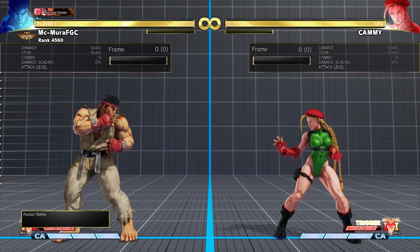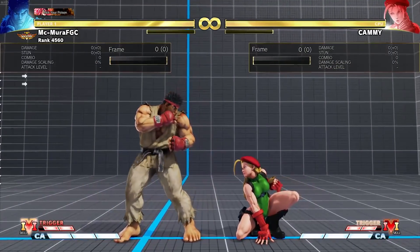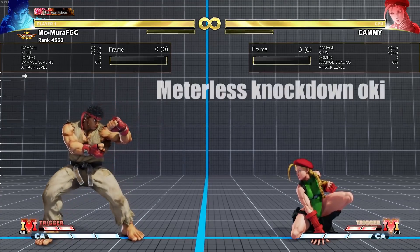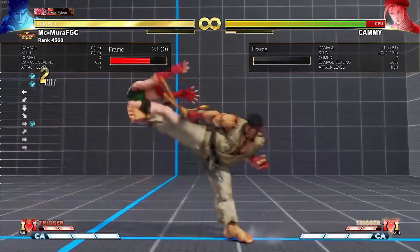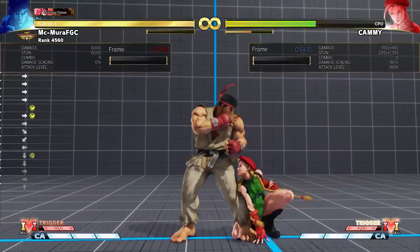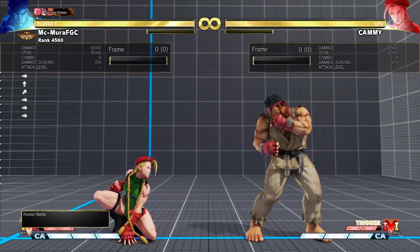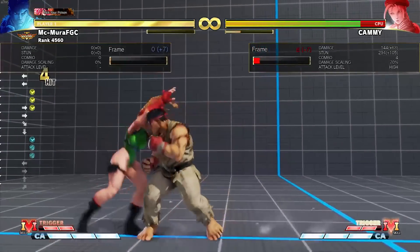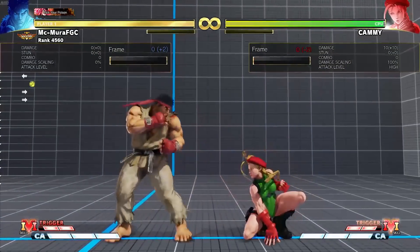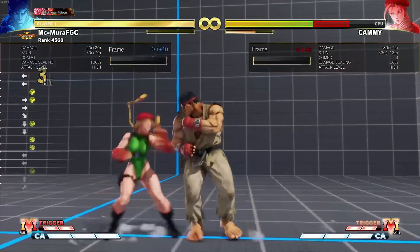Now here comes the really big change for Ryu — his Tatsumaki now hits crouching opponents. This is a very big deal. In previous patches you had to use donkey kick against crouching opponents, and you wouldn't get okizeme from donkey kicks — he'd be minus three after a dash. Now on a crouching opponent he is plus seven and gets meterless okizeme. His Tatsu hitting crouching opponents is superb, especially when combined with the better pressure from standing medium punch.